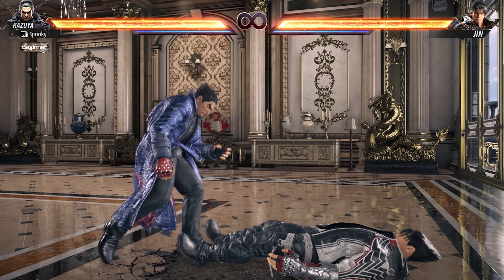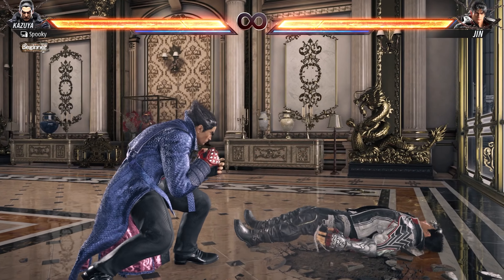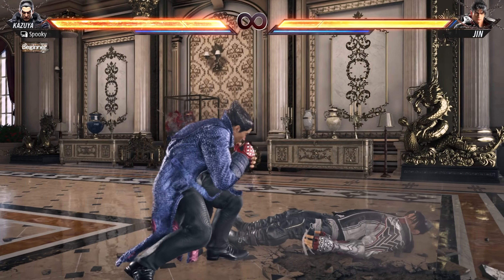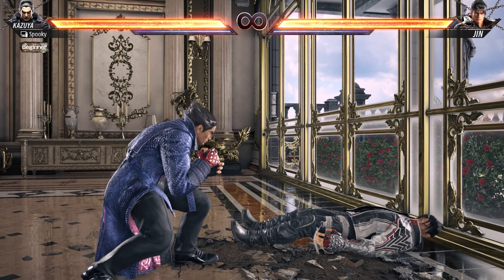Something to beware of when using this: normally when you are grounded, only some dedicated attacks can hit you. However, when you use the ground roll, you increase your hurtbox, giving the opponent a chance for some free damage.